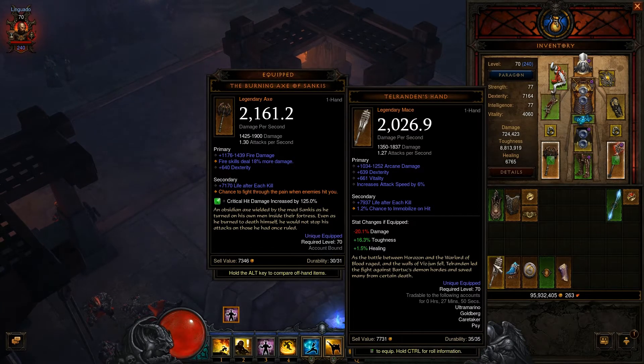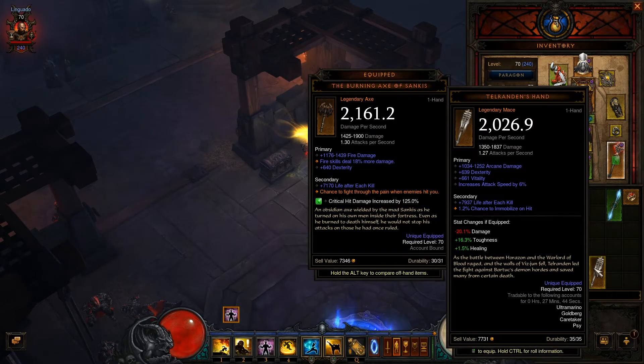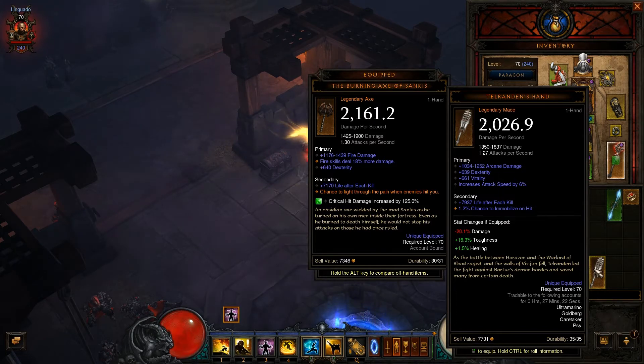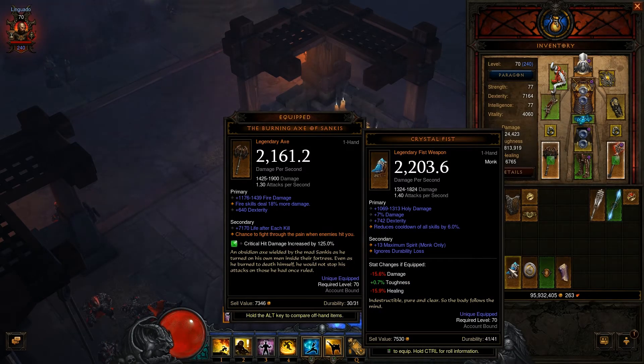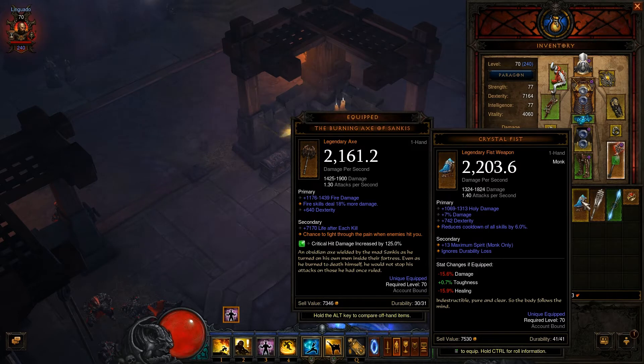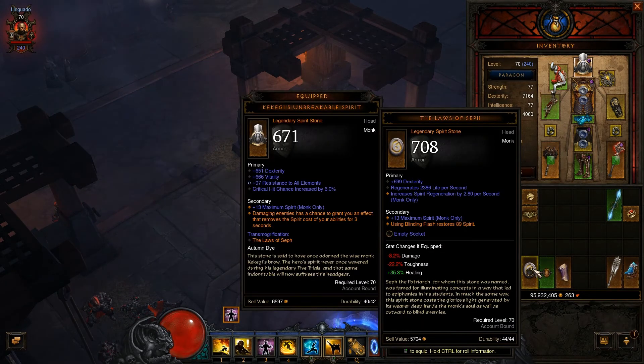Tell Randan's Hand — dexterity, vitality, no socket. I'll have to check if trading that vitality for a socket gives more damage than my current weapons, but my weapons have fire skill damage percent bonuses and this one doesn't. Crystal Fist — a fist weapon for monks, only damage and dexterity, no socket. Same situation — I'd need to check if socketing it makes it worth it.